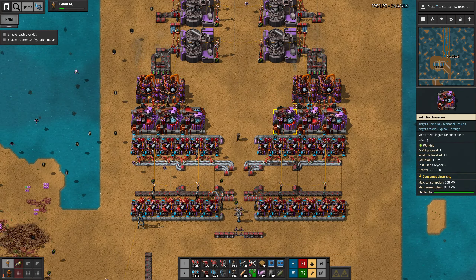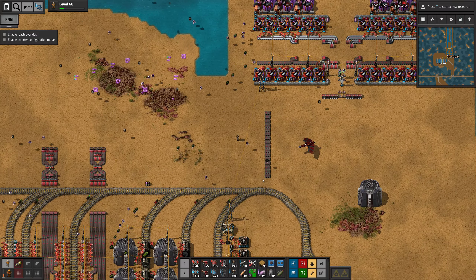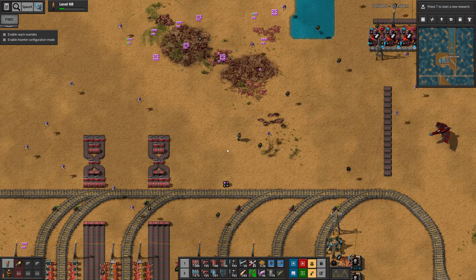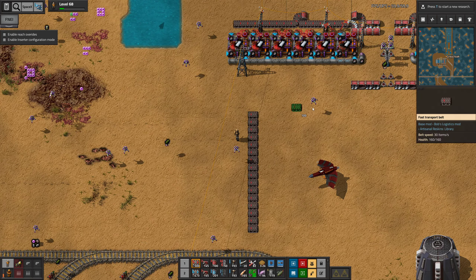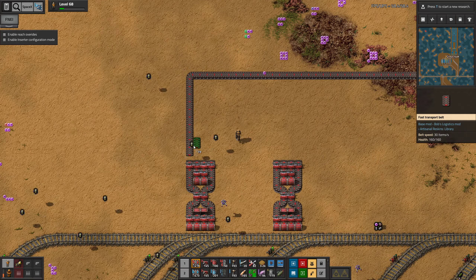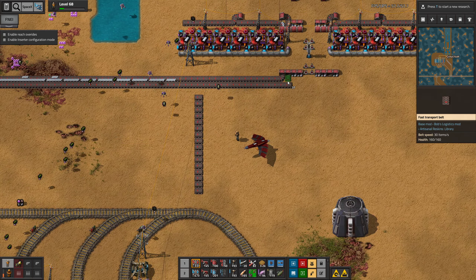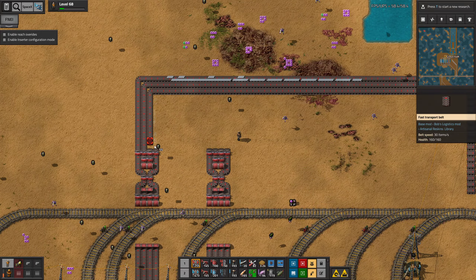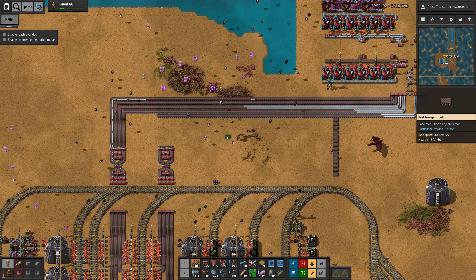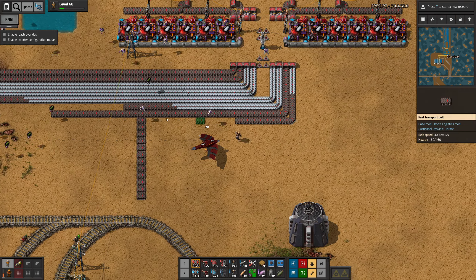We are producing some ore and we're smelting it and we are casting it, and all should be good. Now I planned for the belts down here but we need them to go in here - it's not too much of a problem. We can just put these all the way at the top and then we can have others go under. Should we just merge these belts instead of running them? Nah, let's just do it.